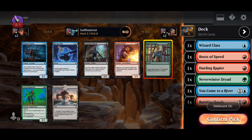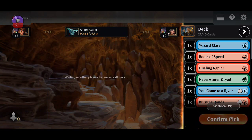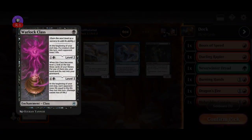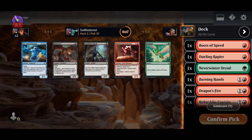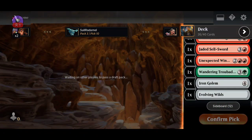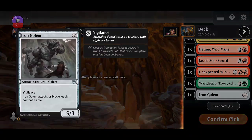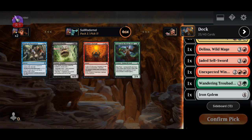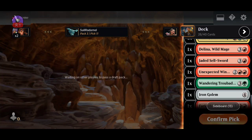I'm gonna grab the one-two deathtouch. We have 15 creatures, I don't think we need any more creatures. I'm gonna grab the combat trick. A Evolving Wilds seems okay. I'm gonna grab this to create pressure. We got a removal spell towards the end, so that's good.